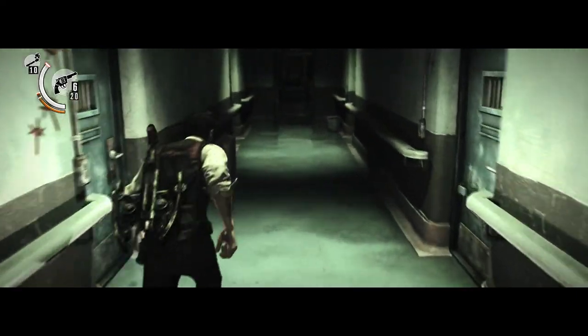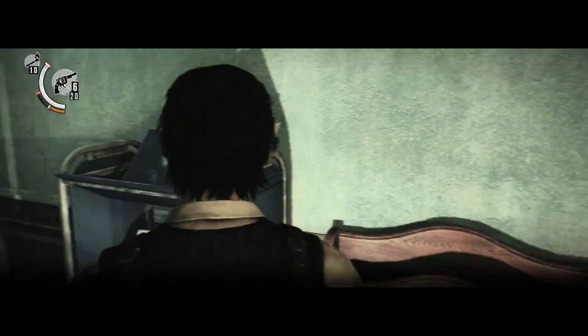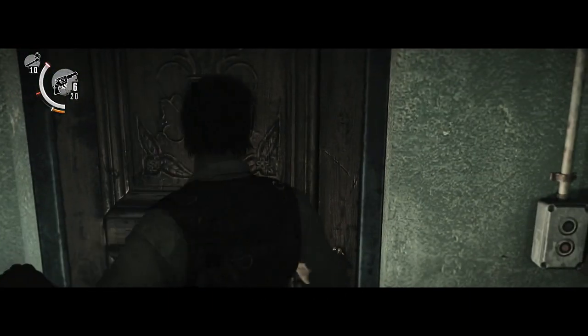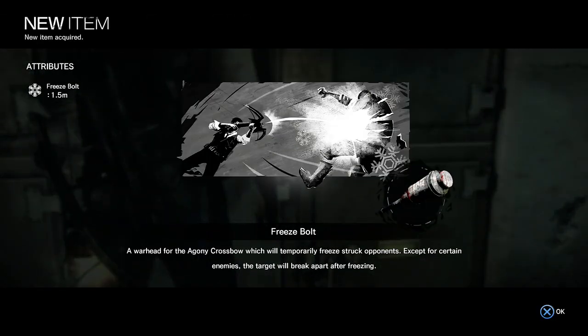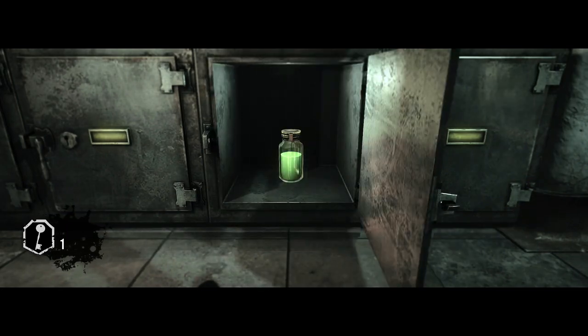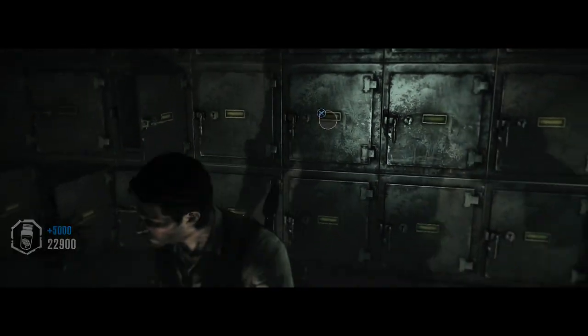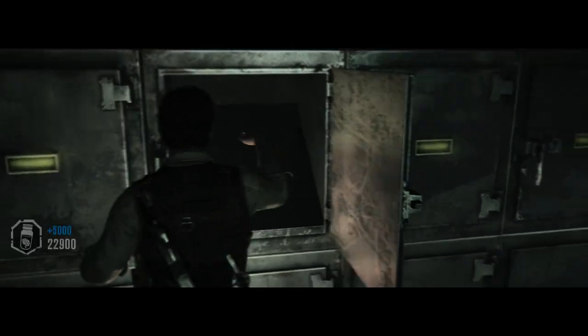Let's go get that article — it's in the newspaper stand right here. And now we're going to open up a few of the lockers with our keys. I'm going to try and collect a little bit more green gel because I'm going to try and upgrade my handgun as much as I can, since my handgun is going to come in handy for the upcoming battle. Some green gel — very nice. This one always contains green gel so let's pick it up as well. And now we're going to take care of our upgrades.